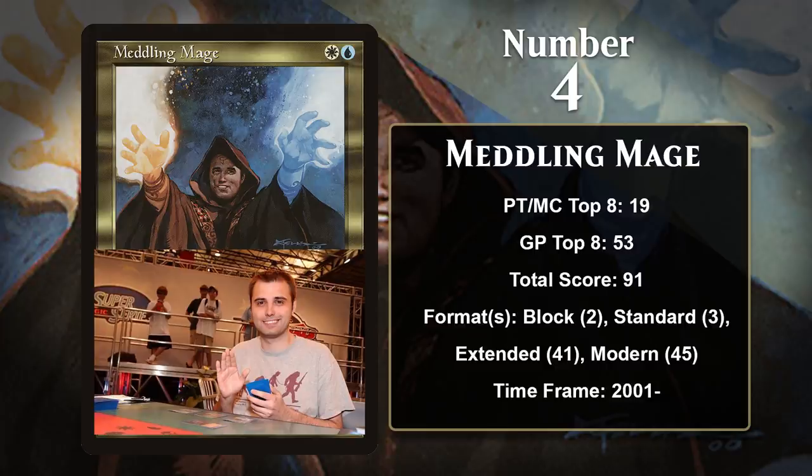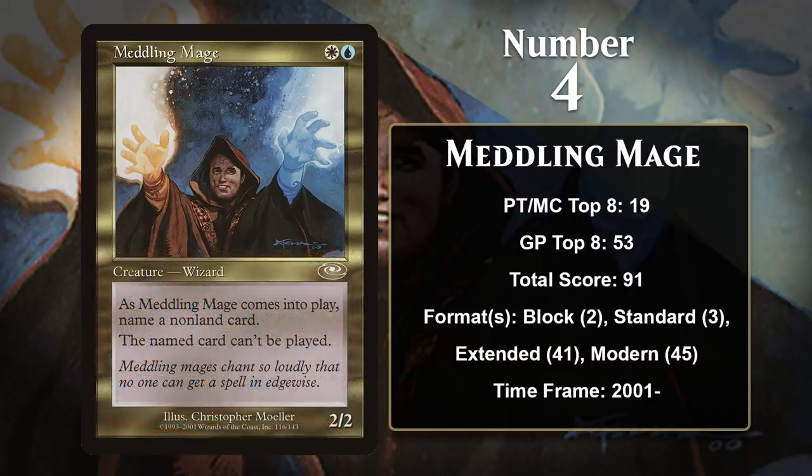Not only did you get to design the card, you also had your likeness used as the card's art, and that is the case with the original Meddling Mage from Planeshift. Meddling Mage only saw a little bit of play in Block and Standard, but it's gone on to an impressive career in both Extended and Modern. In Extended it was played in the mainboard or sideboard of a variety of decks, including Miracle-Gro, Affinity, and White Weenie. In Modern, Meddling Mage's primary home has become the Humans deck, and it has gained over 20 points in that format in the last year, so it'll be interesting to see just how much higher it can go.